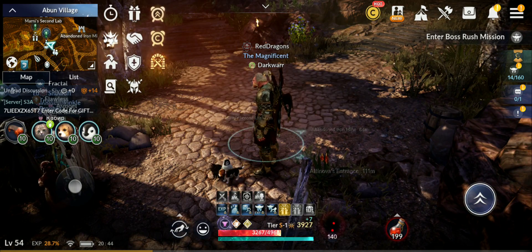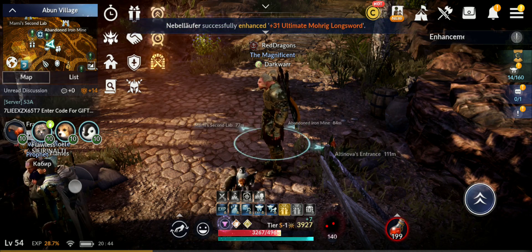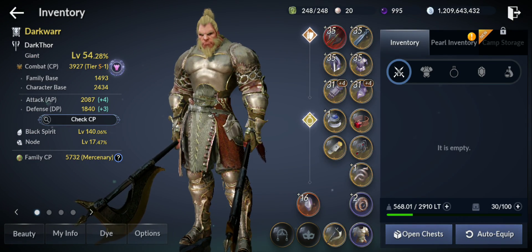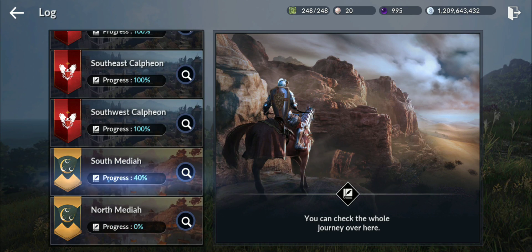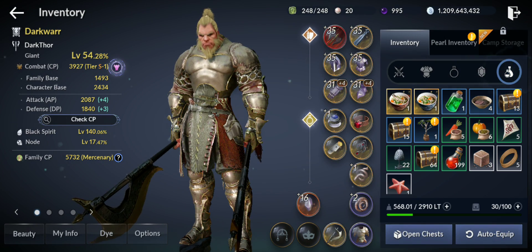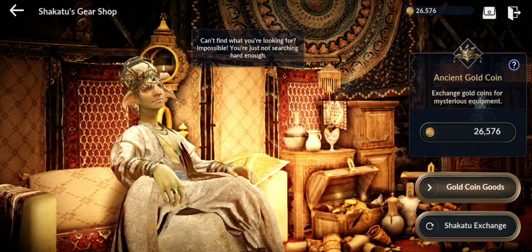Hello guys, welcome back to a new Black Desert Mobile video. Today I'm going to show you how much time it takes to level up from 54 to 60, and how many resources like black stones and silver you can gain. I don't have almost nothing right now — I'm going to show you what I do to level up to 60. Let's see the story completion: 40% completed from South Media and North Media. Let's check the gold coins — ancient gold coins: 26,576.